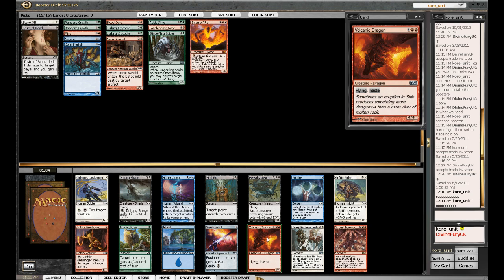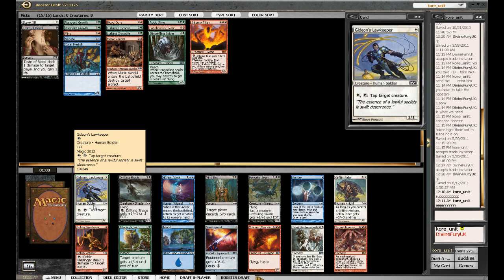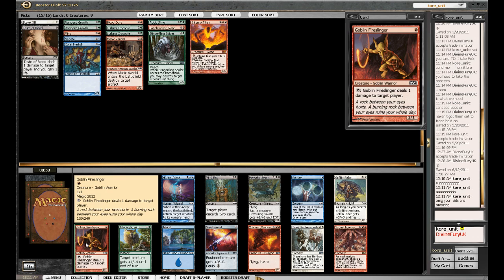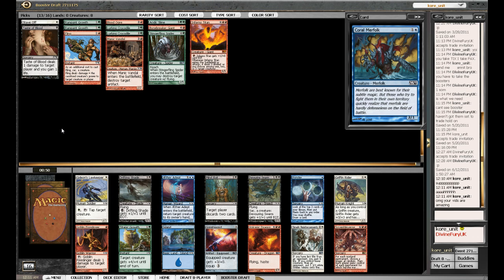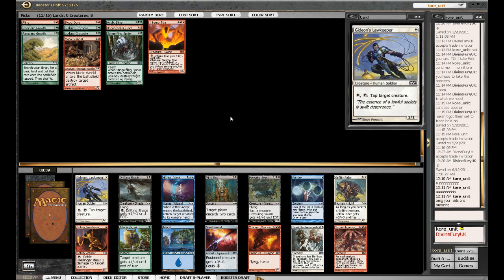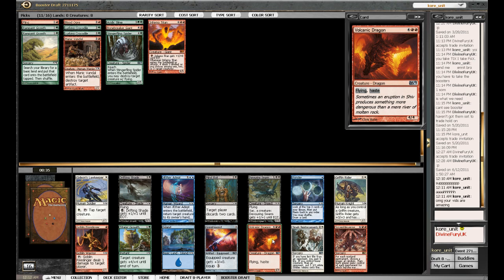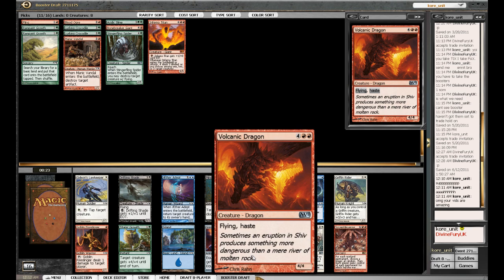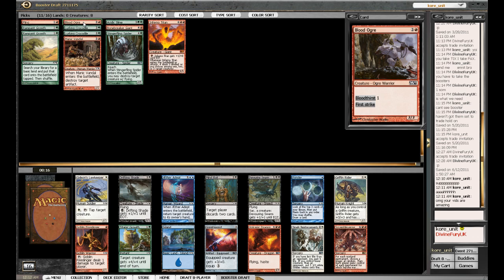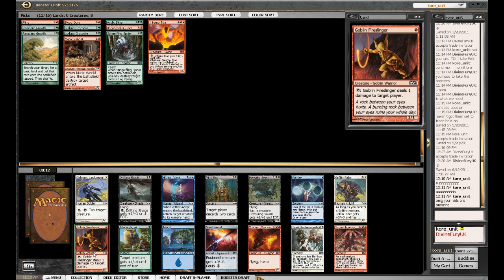Hmm. Scrambleverse. Volcanic Dragon. Gideon's Lawkeeper. Apparently this guy's pretty good as well — we've got the Thigh Slinger. Let's hide blue because it's definitely not a consideration. Let's hide white since we'll just have Stave Off. Hide black. So Lawkeeper's good. Volcanic Dragon — obviously very nice, six mana, flying haste 4/4, that's pretty sweet. I'm going to get that situation where I get completely... No, I don't think I can take the Dragon. Something like the Goblin Fireslinger thing might be a better choice because it turns on my Lurking Crocodiles and the Blood Ogre. But there's Gideon's Lawkeeper as well — I hate to see that go past.